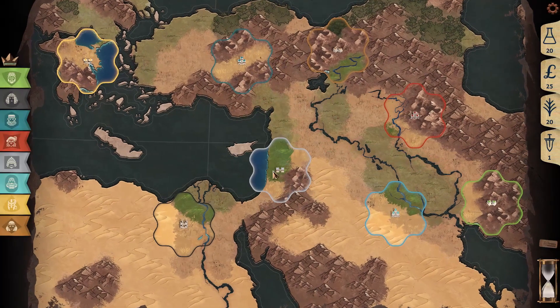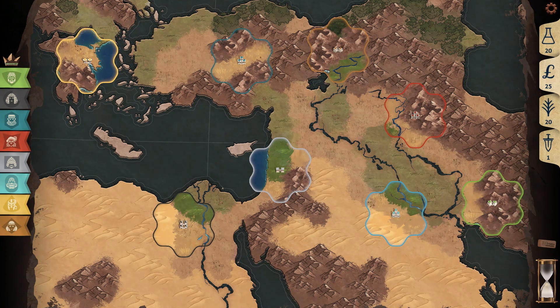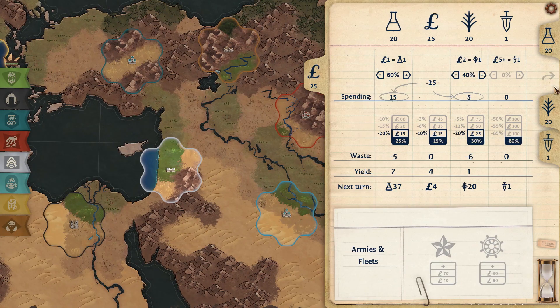So here we go, turn one. You get all four of these tiles, because all of these give you food without having to upgrade them. And then we get our science — 37 of it.